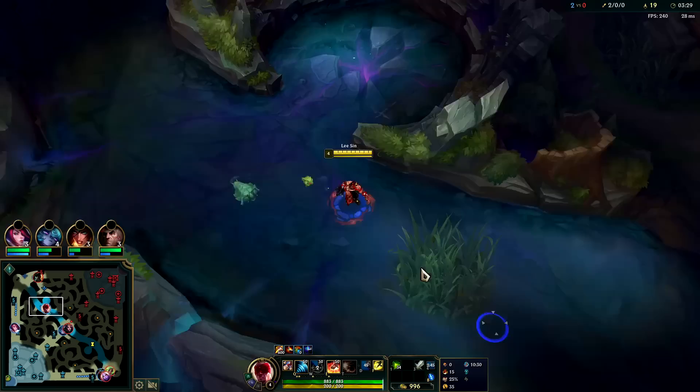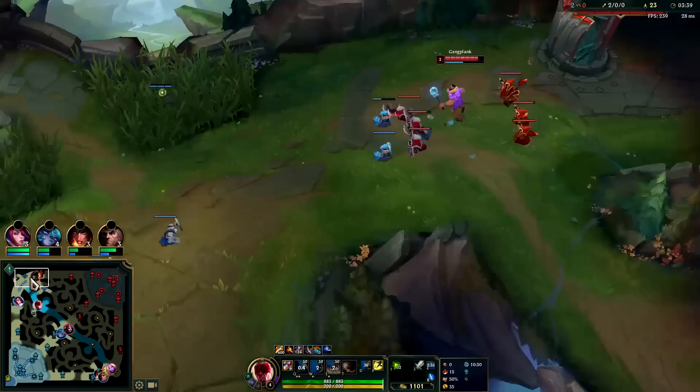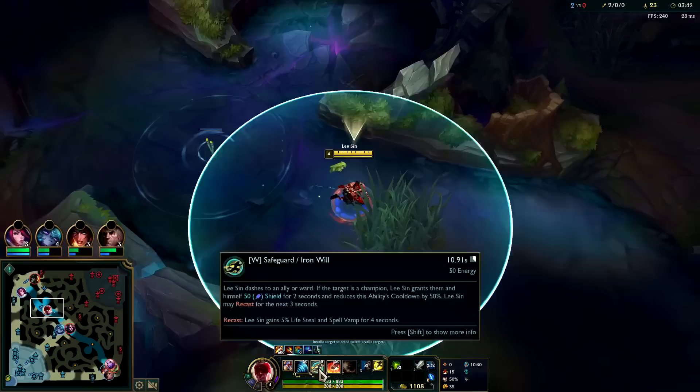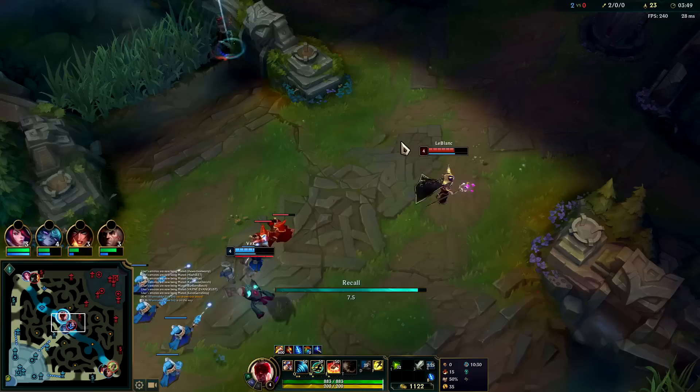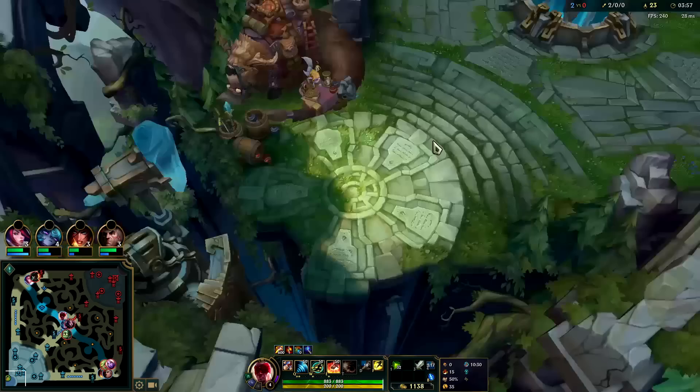I'll blow my ward. If Amumu shows up, even if he has a slight item advantage, we have red buff and blue buff so we should be able to fight him. It's pretty much always Q max. Get our E down nice and early — every single auto attack here is empowered. It's mainly level one and level two you have to focus on getting off as many empowered autos as possible.